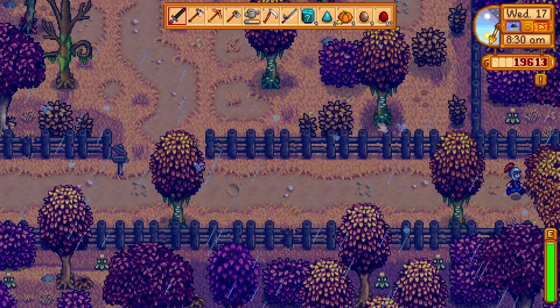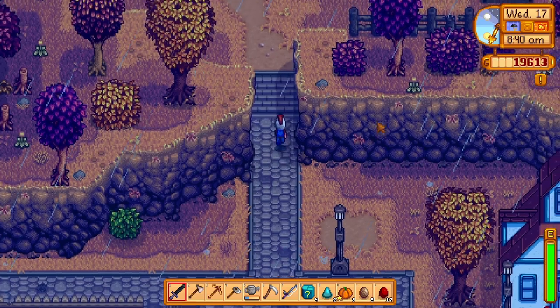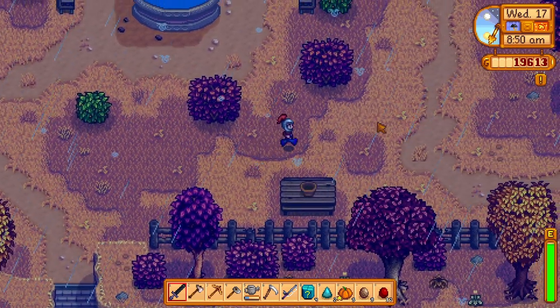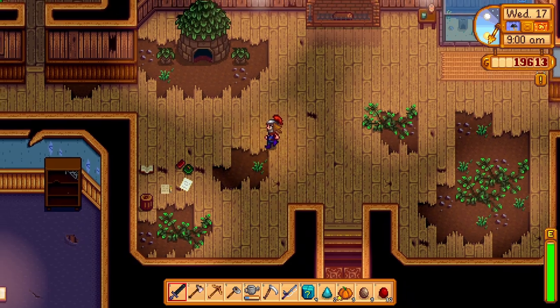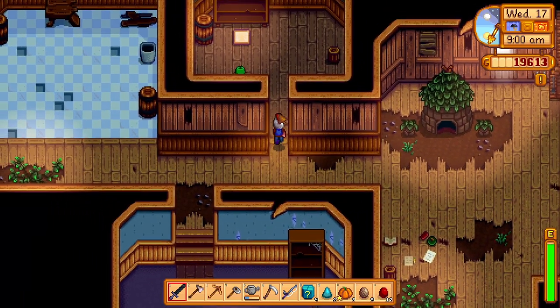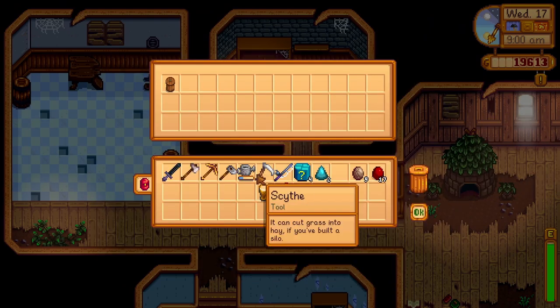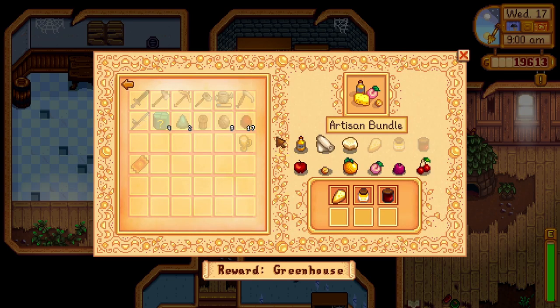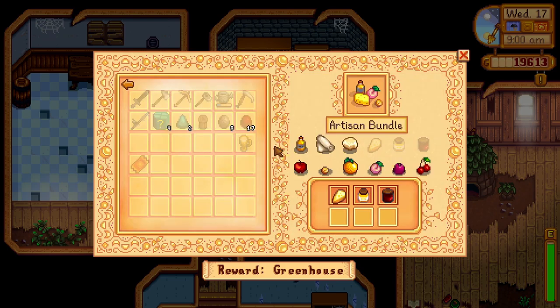Plan for today: we're going to run to the community center first and drop off our five gold star pumpkin. That might be another bundle star — actually I'm pretty sure that's the same bundle you need for the animal stuff. But either way it's one more thing we never have to worry about. We got a preserves jar! The artisan bundle and the animal bundle — once we get our large goat milk, which shouldn't take too much longer, definitely within the next couple episodes, we'll have both of these done pretty soon since we have the goat milk now.